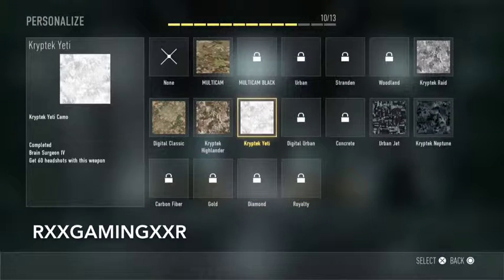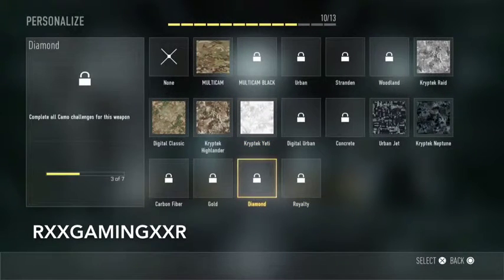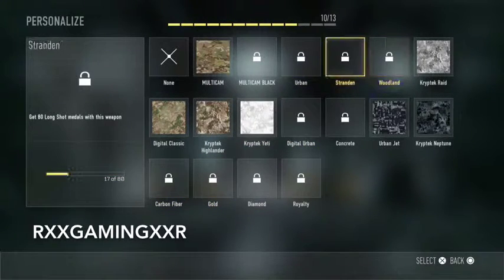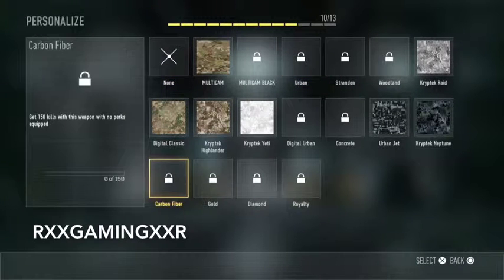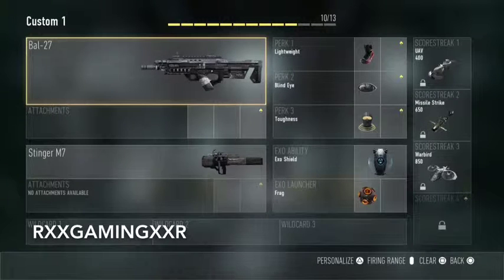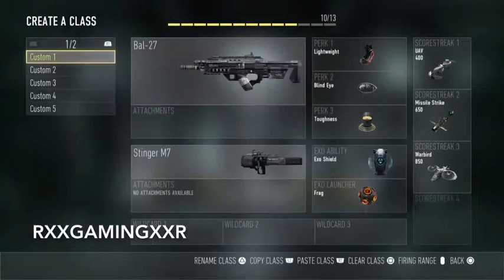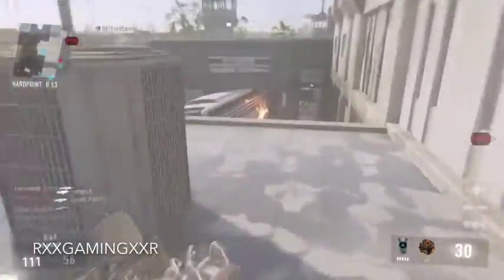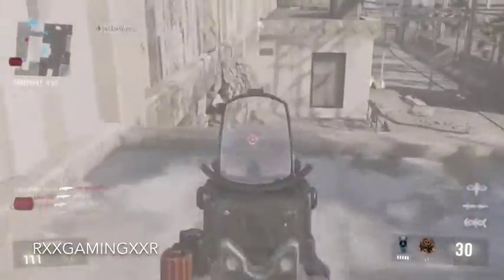Most camos don't give that much, but if you go for some of the higher ones — like unlocking gold — you get a good amount of XP. Unlocking camos and completing challenges goes a long way for ranking up faster, so you can reach those higher prestiges more quickly.